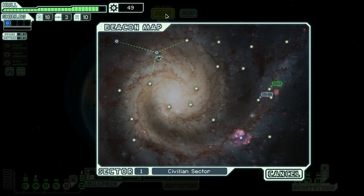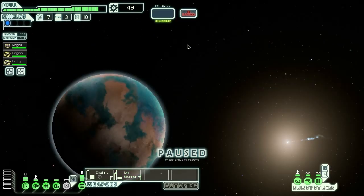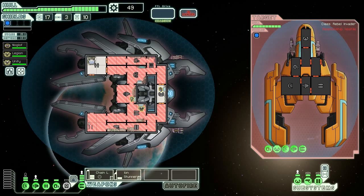Contact the Federation ship. Oh, there's a quest marker. I did not read it — I'm a bad person. That's silly, to avoid the fight. God damn it.